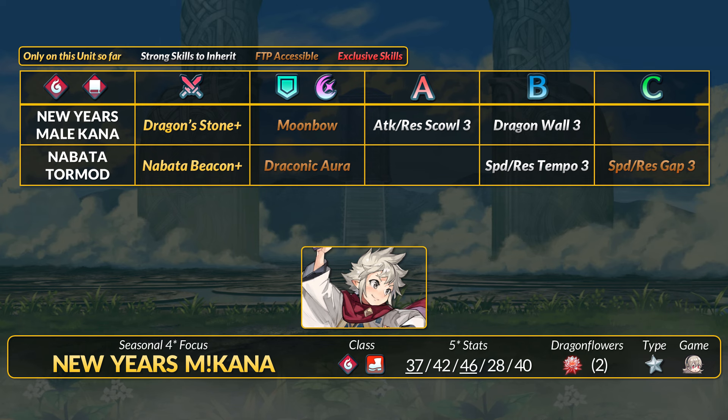If you want some other dragon fodder, Khanna has Attack and Res Scout 3 and Dragon Wall 3. We now have that high Dragon Wall tier 4 upgrade if you want. For a 4-star focus, this Khanna has some nice fodder if you have dragons you want to upgrade.